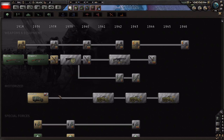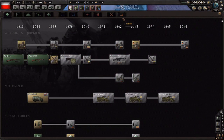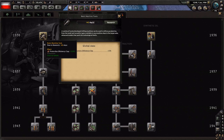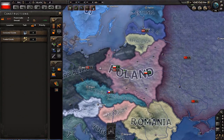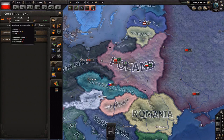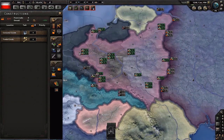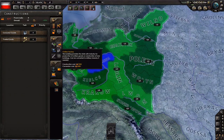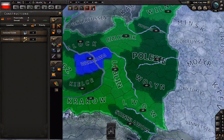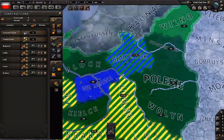It can be a valid strategy to go for a particularly important tech that's way ahead of time by using those focus bonuses. For our last slot, we'll grab basic machine tools for production efficiency cap increase. So that's research done. Now, civilian factories: what we're going to do is focus on building additional civilian factories for the first few months — maybe the entire first year — and we'll just queue up a bunch in advance.